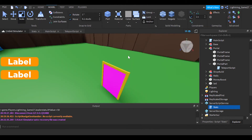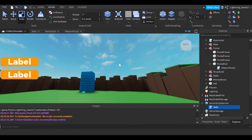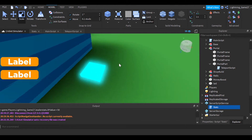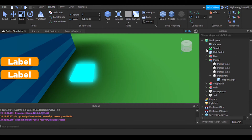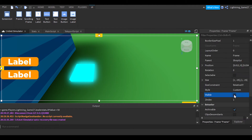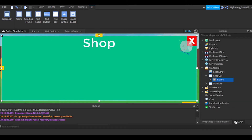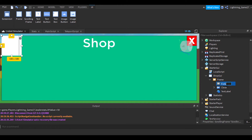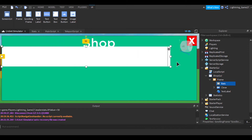Now let's make buyable items in the shop so there's not a blank screen. Close Workspace stuff, go to StarterGui, then ShopGui, then Frame, and make it visible so we can see what we're working with. Add a ScrollingFrame to the Frame and rename it to 'Bats'. Resize it to fit your liking.